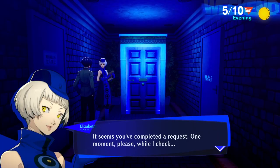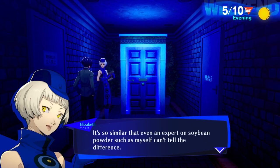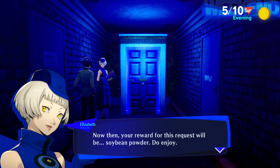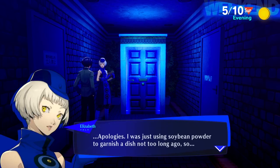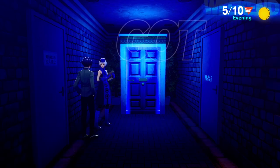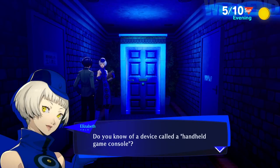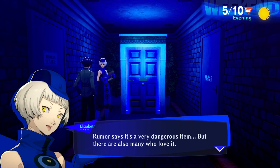I know what I'm missing — I'll come back to that in a bit. Reporting the pine resin to Elizabeth: 'Oh, is that soybean powder? Ah no, it must be the pine resin I requested. It really does resemble soybean powder — even an expert on soybean powder such as myself can't tell the difference. Your reward for this request will be soybean powder.' Then she clarifies she was just using soybean powder, so we receive a toy bow instead.